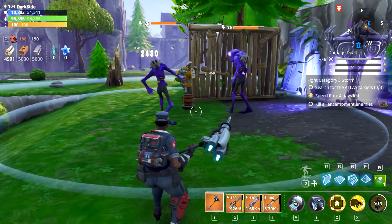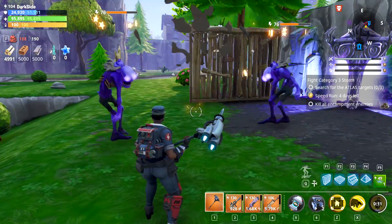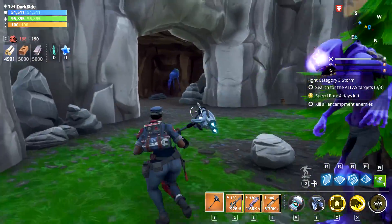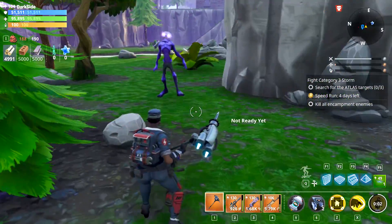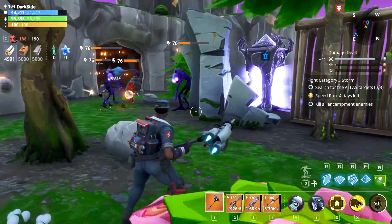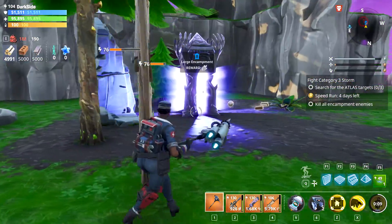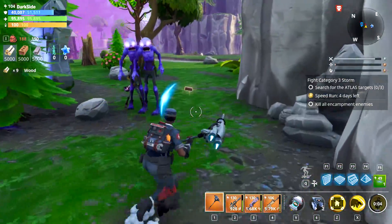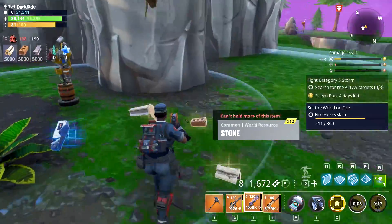Did you see the cooldown when it exploded? I had nine seconds left. Make sure you take a look at the cooldown - 30 seconds, 12 seconds, 11 seconds left. So basically every 11 seconds you have an AoE that pulls the enemies. This is so helpful in Horde Bash, trust me. I just got her from the collection book just to use in Horde Bash - she's really broken. Imagine having this decoy every 11 seconds!